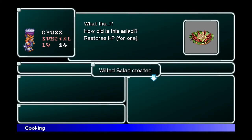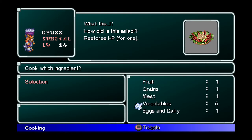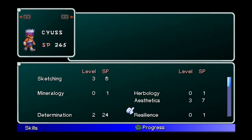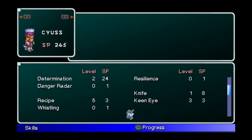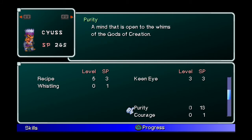With those two talents learned, if you head back into your skills you will find a new one called Purity. Level this up as much as you can with all that free SP you just picked up. At level 15, CS can get Purity to level 9, but even at level 8 you still get a fair chunk of free money for party members you don't even intend to keep.